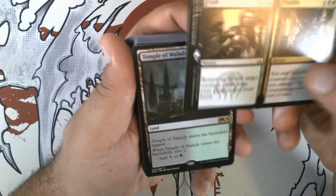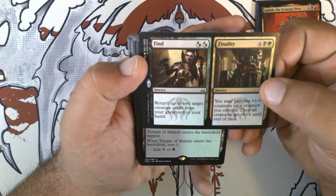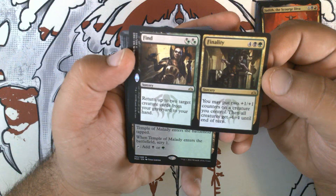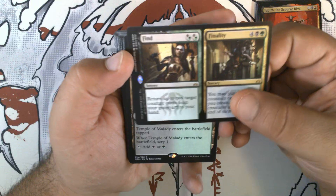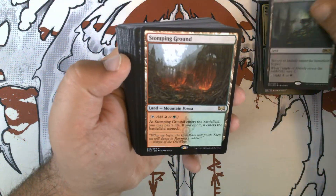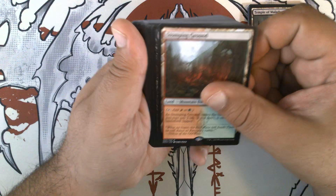And we have Find // Finality. Find is two hybrid black-green — return up to two target creature cards from your graveyard to your hand as a sorcery. Then Finality is four black and a green — you may put two +1/+1 counters on a creature you control, then all creatures get -4/-4 until end of turn. And Temple of Malady, the black-green temple. We get Stomping Ground, the Mountain Forest shockland dual — very nice.